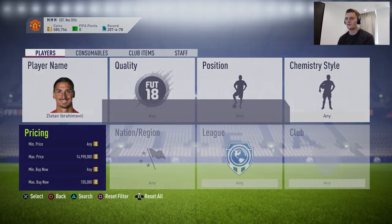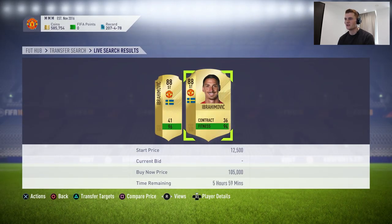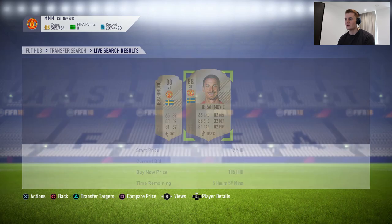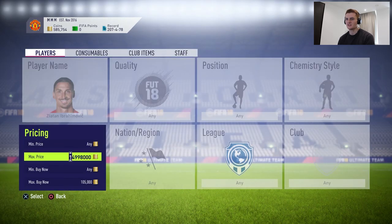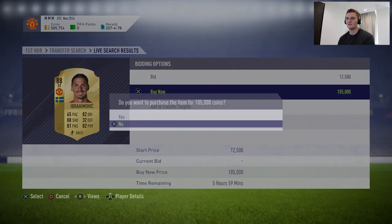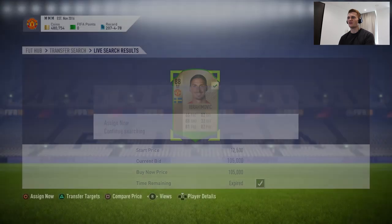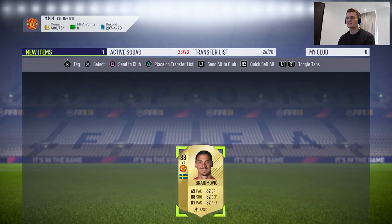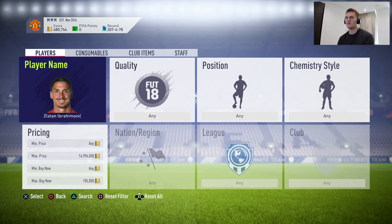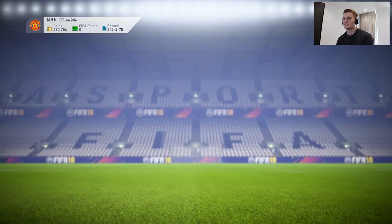We'll take this one for 105k — absolutely no problem. That takes us all the way down to 480k, but Zlatan could be a huge player for us. Obviously I've loved Rashford up until this point, but maybe Ibrahimovic's got to do the business. First things first, we're going to remove Icardi's regular card and put his new Inform into the team. That looks pretty good — we'll sell the old Icardi, and now Icardi gets the check mark on the Checklist.